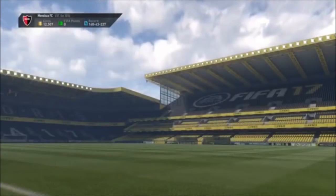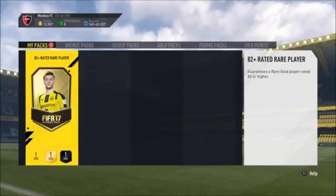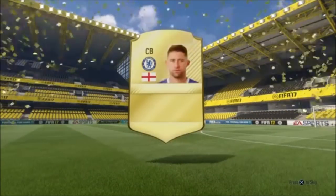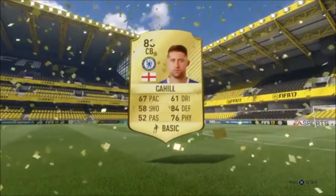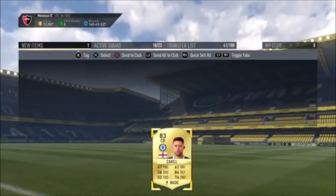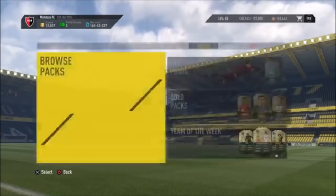Jumping over to open the pack — I don't think that's a walkout... oh no, that's terrible. I've just paid 7k for Gary Cahill. Oh my god. I mean, I'll take him — I can use him for other squad building challenges — but wow.